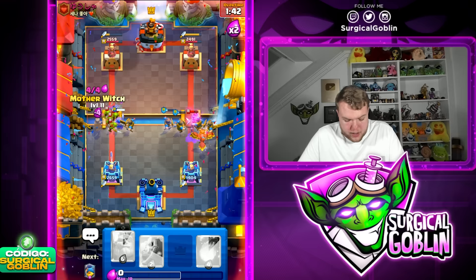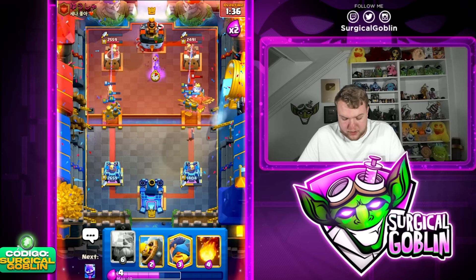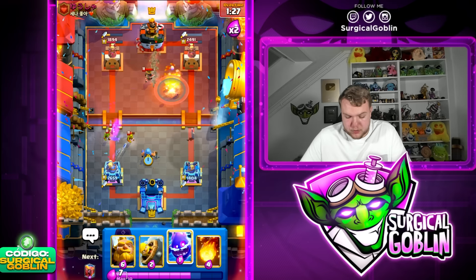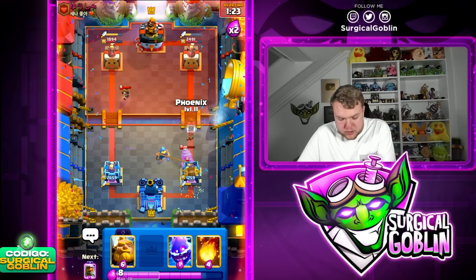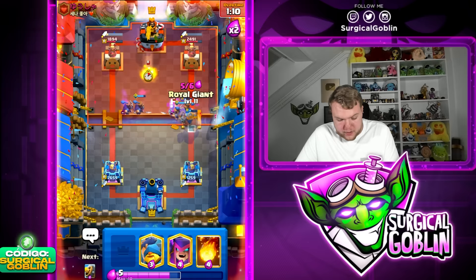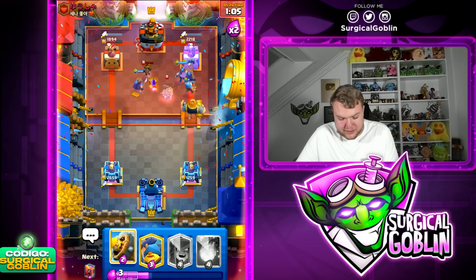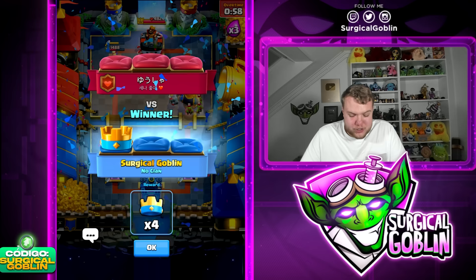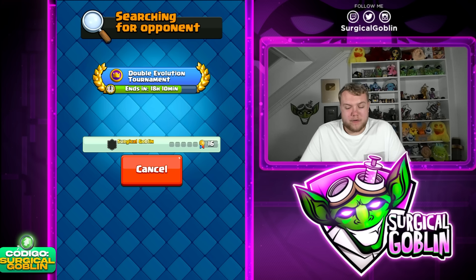We actually got more damage on the right side. Going recruits — if his only spell is Zap, we should be able to win this matchup by stacking Mother Witch, Fenix, and just overwhelming him. Wait, he does have Poison as well. Going E-Spirit towards the right side, then Fenix. Preparing recruits and Mother Witch again — even if it's only one Royal Hawk, he still has to defend it. Mother Witch is going to lock onto the tower for decent damage. This matchup is looking really rough but we did get a lot of damage with the Mother Witch.